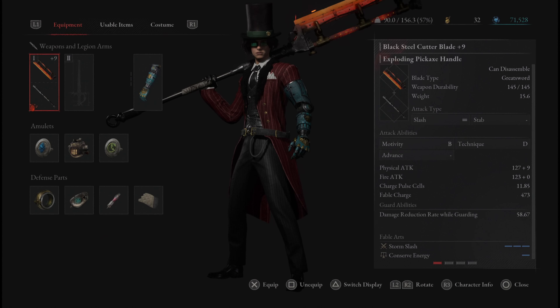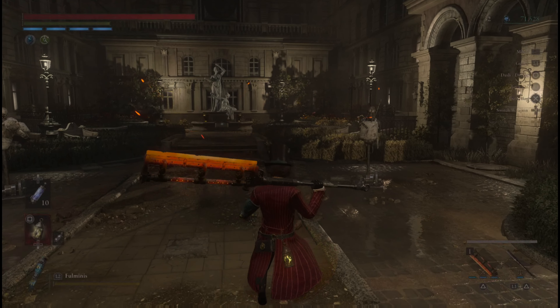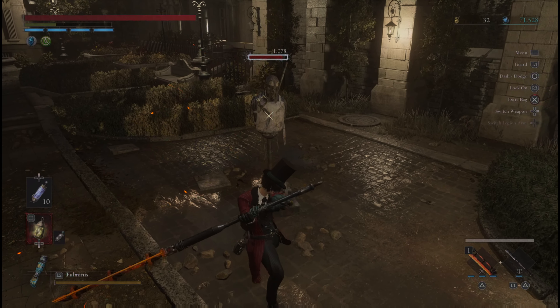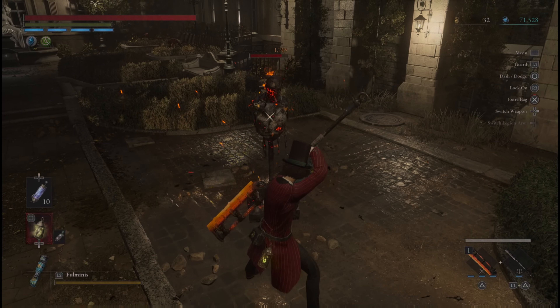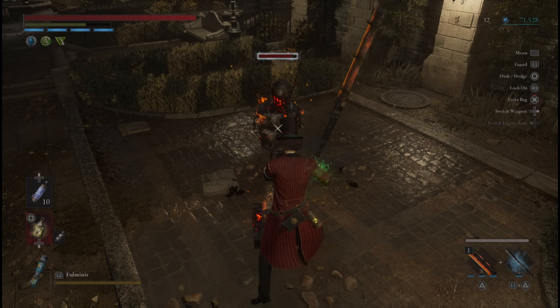Next we have the Black Steel Cutter Blade on the Exploding Pickaxe Handle. You're going to lose advanced scaling here too, but it's pretty cool — you have Storm Slash on the blade and Conserve Energy to conserve stamina on the Exploding Pickaxe Handle. Before the patch this would have been quite slow, but attack speed is pretty quick now. Big smash with the charged R2, Storm Slash, and then Conserve Energy — pretty nice combo.